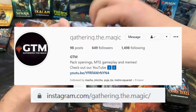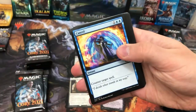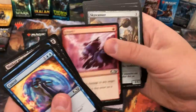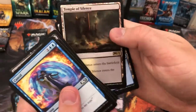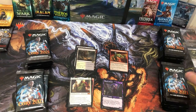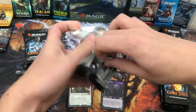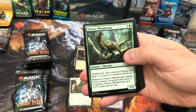Struggling to open this pack — there we go. A Temple of Silence, disappointing, and more cardboard trash. So 36 packs in this box — I read online that on average you get about six mythics per box. I've got two already, so the rest of this might not be that great, but we're still praying for Teferi.